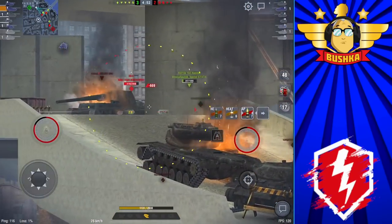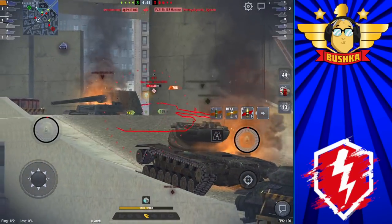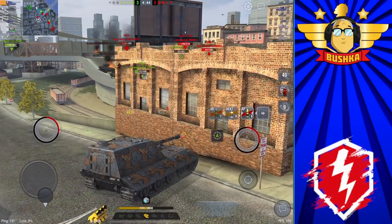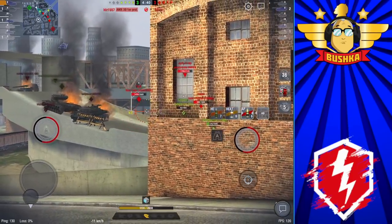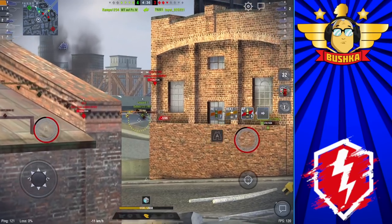While he's on a reload, we're going to move to a building over here where hopefully we can get a shot through. Nice - 700, bit of a low roll, but whatever. AP doing its thing. I'm probably carrying way too much HEAT on this tank to be honest - it just doesn't need it. 300mm of pen means you don't have to fire a lot of HEAT.